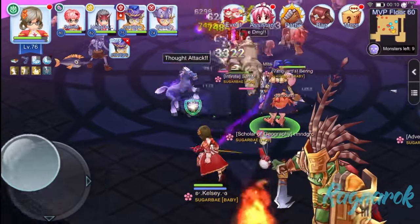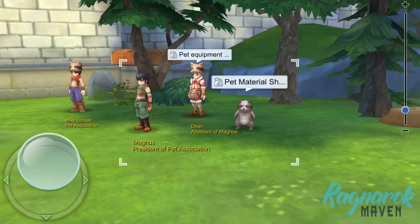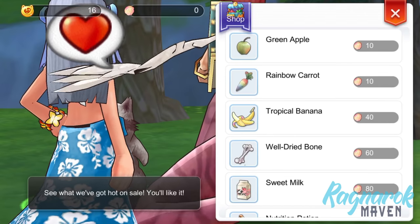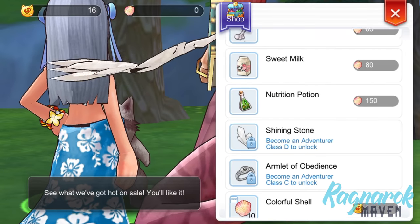These can be obtained from the Endless Tower as a drop and can also be purchased from other players in the exchange. In addition, some Taming Items can be obtained from the Pet Material Merchant in Panthera South. However, we have to use Big Cat Coin in order to purchase, and would have to level up our Adventure Class in order to unlock certain Taming Items.